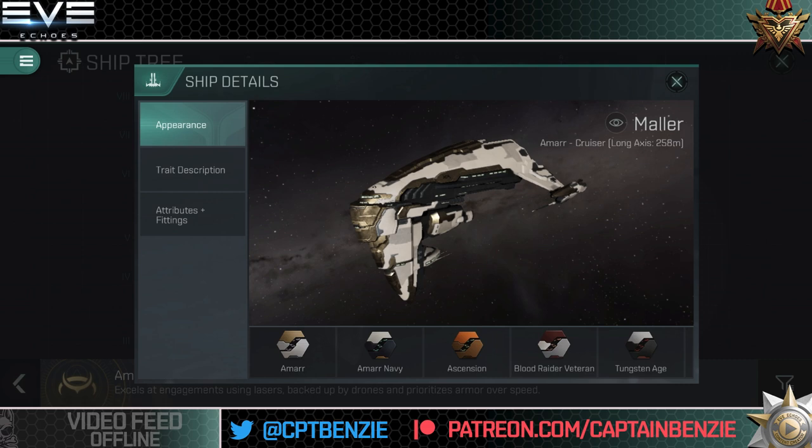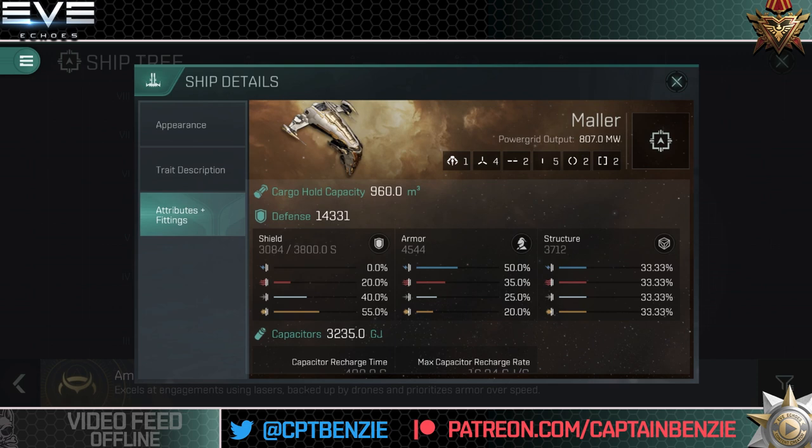The Mala Trainer is more expensive because the price is set by the game, not by how cheap players can produce it. Looking at the attributes and fittings: the fitting profile along the top shows one drone tube that can launch small or medium drones — we don't worry too much about that on this particular ship. We have four high slots for weaponry, two mid slots for sub-weaponry like Nosferatus and Webifiers, and five low slots. The five low slots gives us a good amount of variety for things like tanking modules, weapon upgrades, and propulsion.